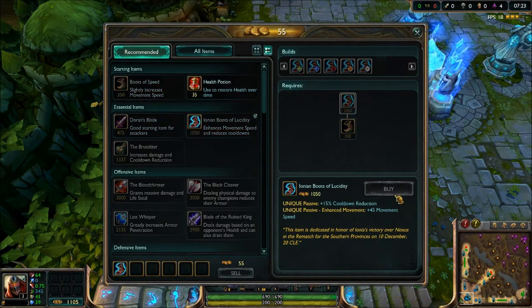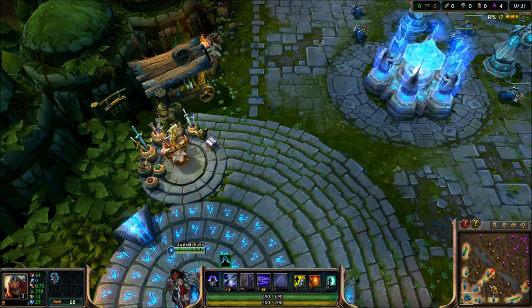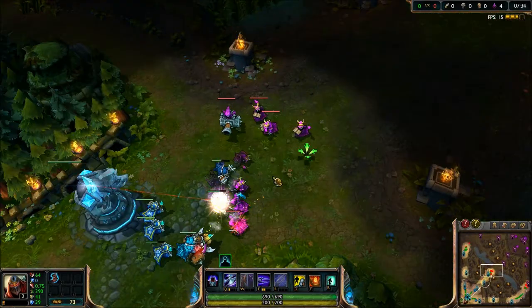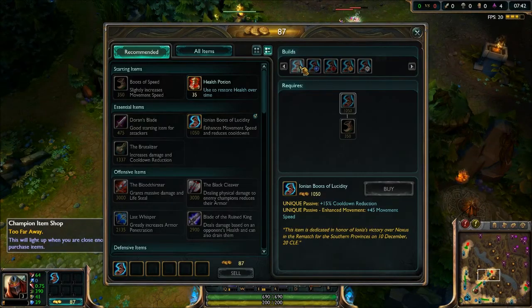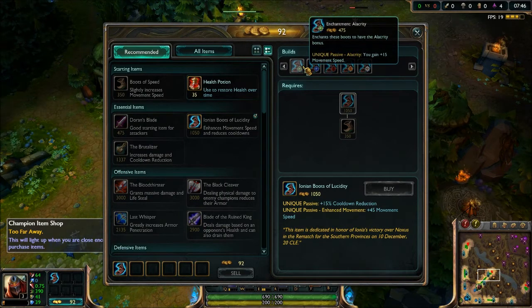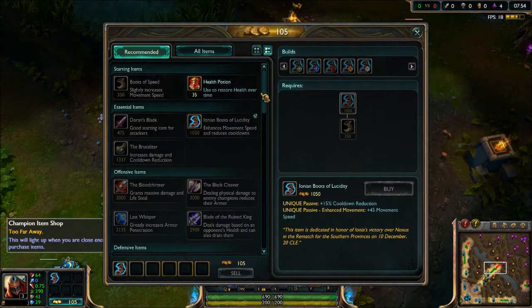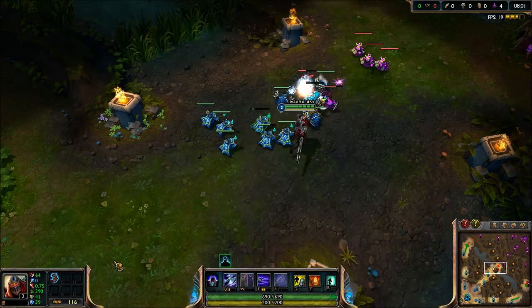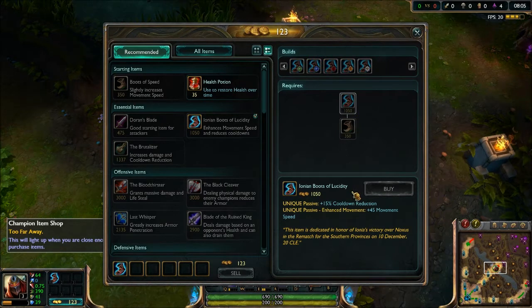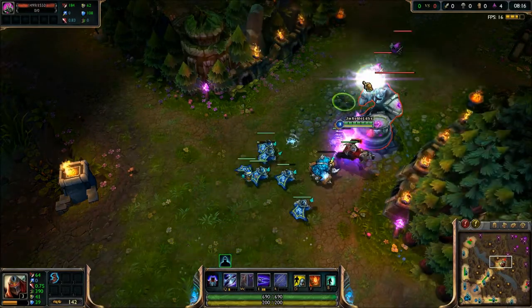They also changed the boots. They've added new upgrades to the level 2 boots. All of the boots have the same enchantment options at this point, depending on where you want to go. I have Boots of Ionian Lucidity, which still grant the same cooldown reduction. They now tell you exactly how much movement speed you gain. They've made it more concise for people who aren't good at doing the math in their head — like choosing boots of swiftness versus Berserker's Greaves.